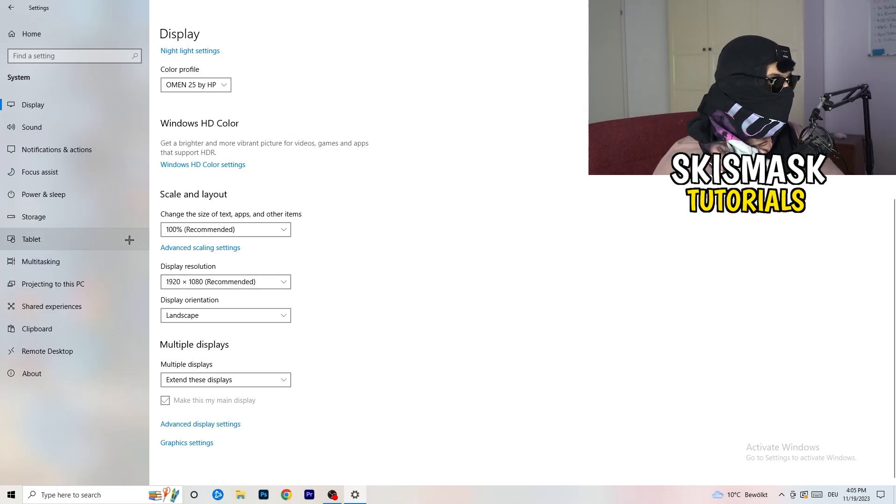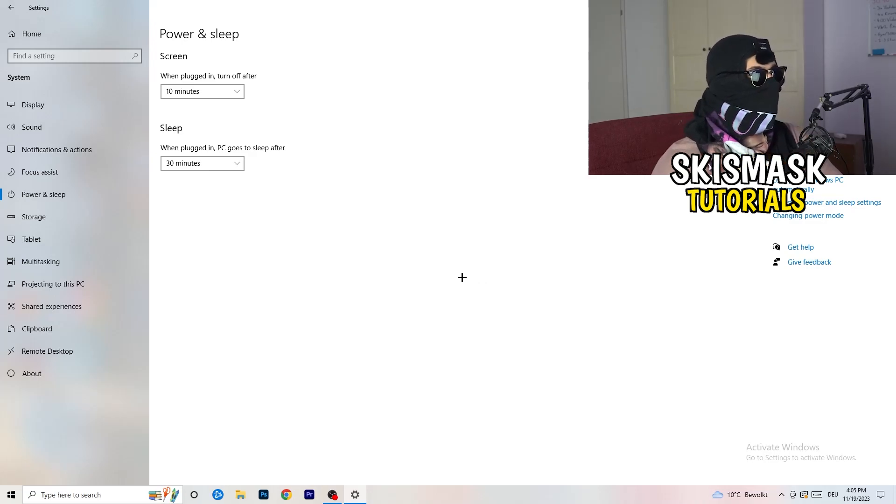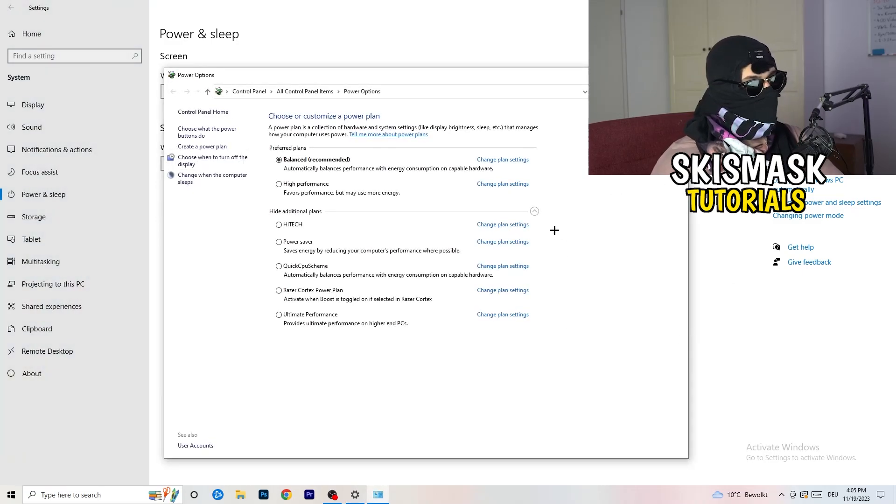Go to Power and Sleep, then click Additional Power Settings on the right-hand side. Click the small arrow to show all additional power plans. For me, Balanced works best, but on some PCs it won't — so check High Performance, Balanced, and Power Saver, test each one, and stick with whichever gives you the best results.